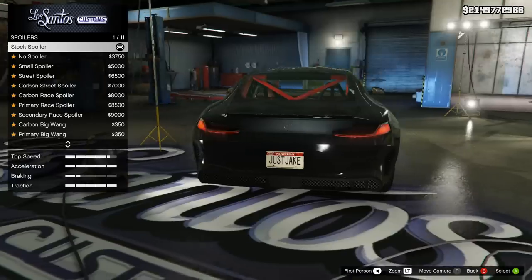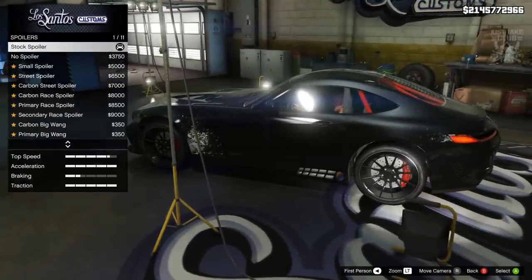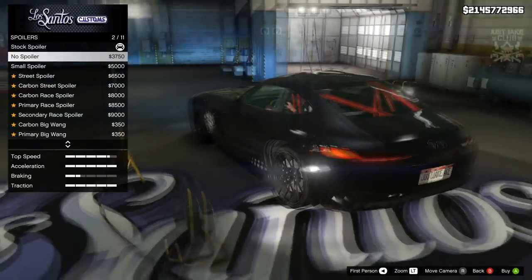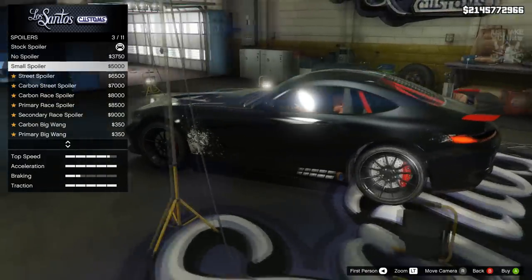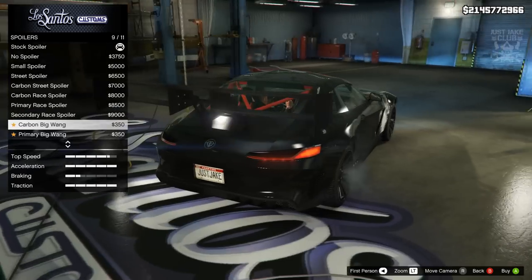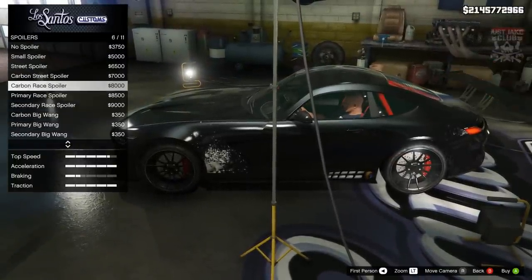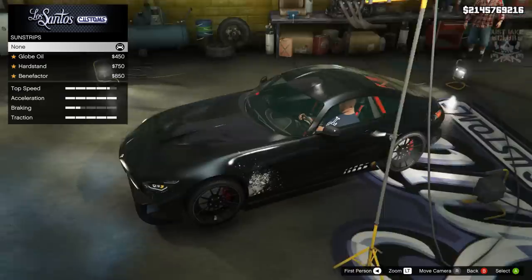Then we move on to the spoiler — hopefully we've got some really nice options. We've got the no spoiler option which removes what's already there, and the traction is all the way up so maybe you don't really need a spoiler. The none option actually looks really nice and clean. We've also got small spoiler, street spoiler, carbon, race carbon, primary race, secondary race, carbon big wing, primary bigger wing, big wing secondary — but they look absolutely hideous. I'm definitely in favor of no spoiler — that looks awesome.